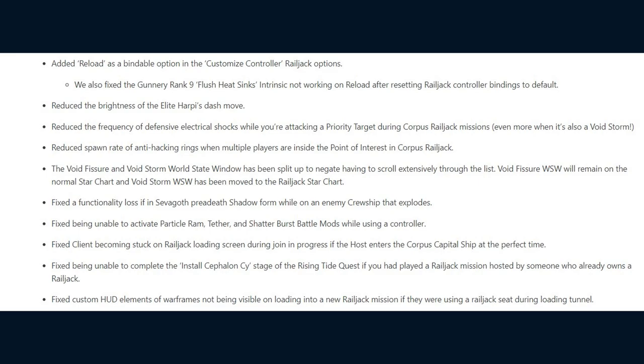They've reduced the brightness of the Elite Harpy's dash move, reduced the frequency of defensive electrical shocks while attacking a priority target during Corpus Railjack missions — even more so when also in a Void Storm — and reduced the spawn rate of anti-hacking rings when multiple players are inside a Point of Interest in Corpus Railjack. The Void Fissure and Void Storm World State window has now been split: Void Fissures remain on the normal star chart, while the Void Storm World State window has been moved to the Railjack star chart.